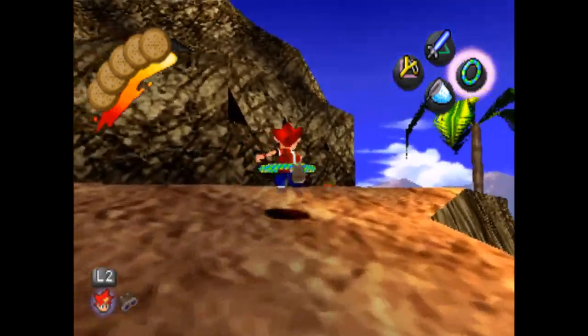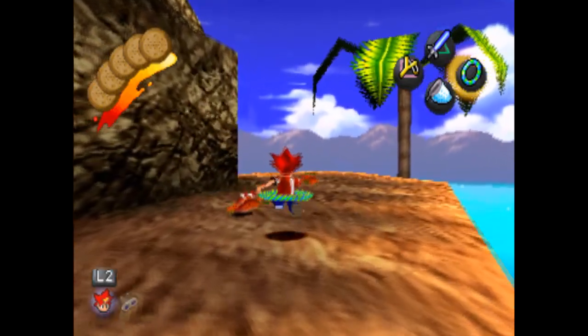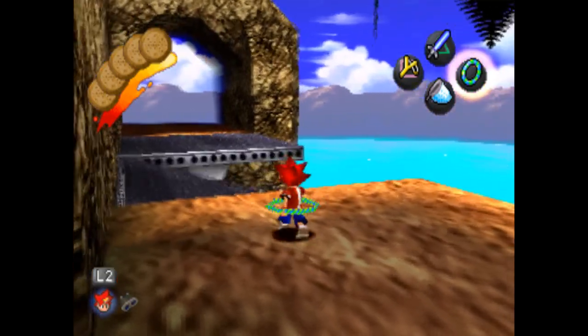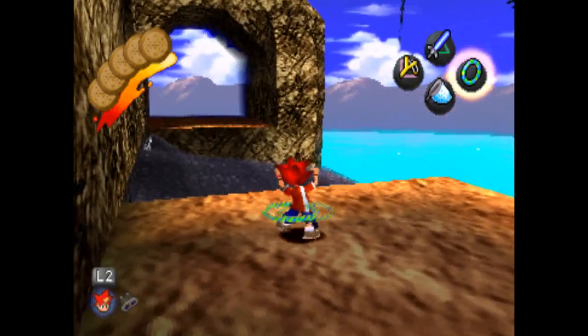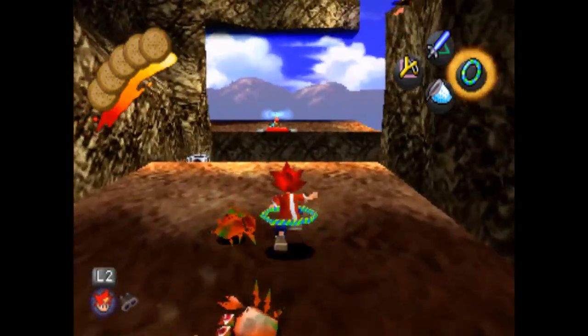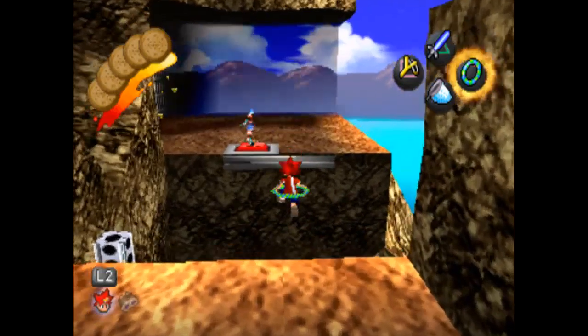Now I could use the Slingback Shooter glitch — I only need one more monkey. But I'm going to do another thing first, and that is to get the last Spectre token. Where do I get it? It's down here.